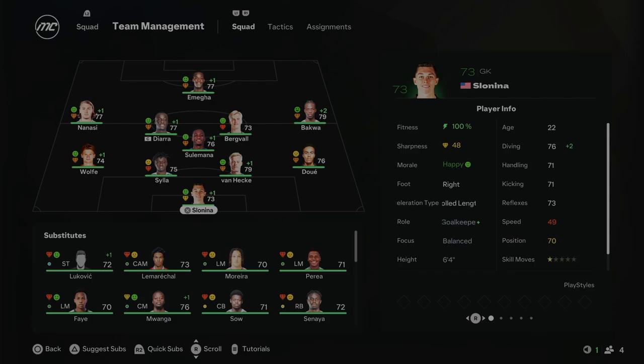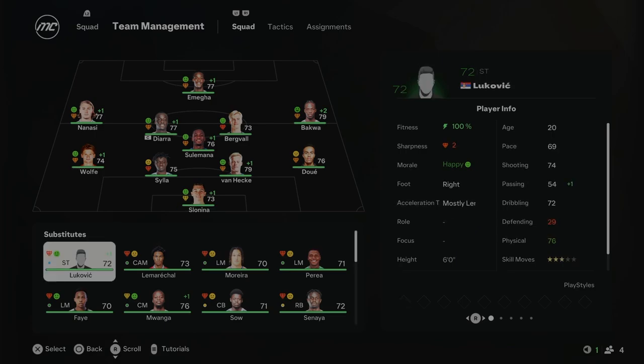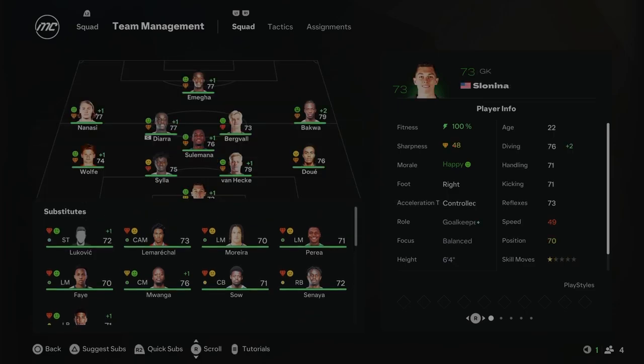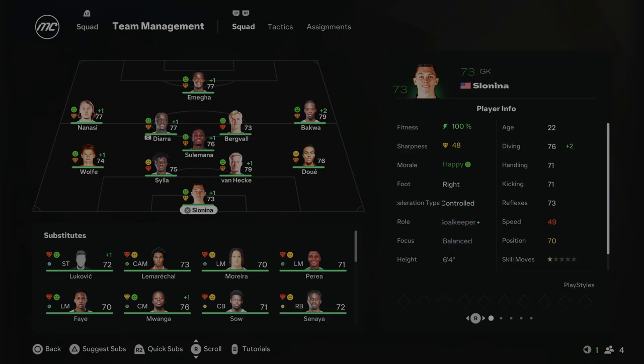This will be the lineup for Season 3. Suleyman has come into that CDM role, playing just behind Bergvold and Diara. Wolff is coming in at left back. The team is otherwise unchanged, and we've got a stacked bench with youngsters who've been out on loan and are now back — Lukovic and Faye both went out on loan and are now back with the squad. Hopefully they can improve us from the bench. The aim for this season is the Conference League — a sixth place finish in the French League is the goal.